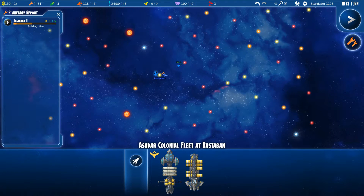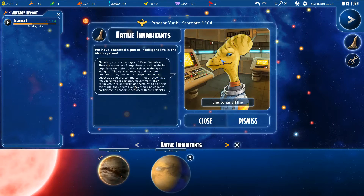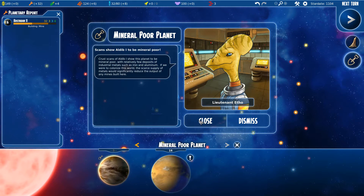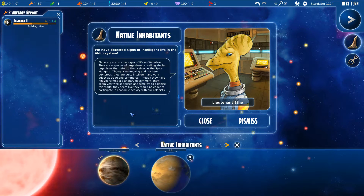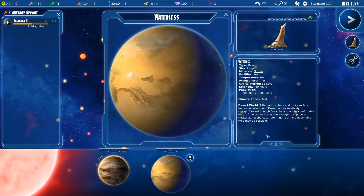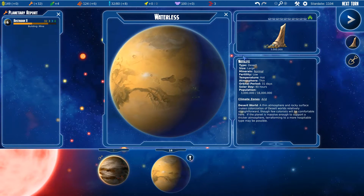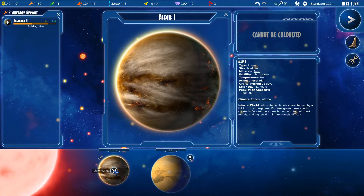A symbol appeared — it finished what it was doing. We've found signs of life on Waterless. The scout explored the system and we have native population. I imagine that if I make a colony on this planet it's probably going to give me something. Normal minerals — and look at those aliens right there. They live here and you're probably going to get those three million aliens if you colonize this planet.